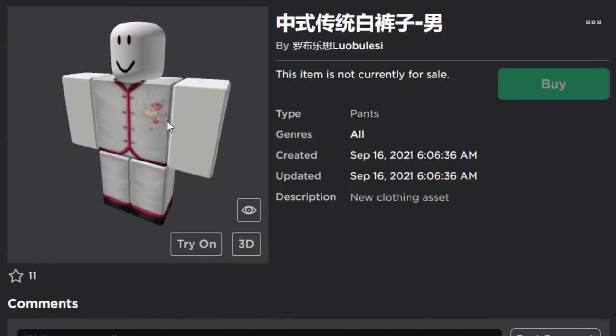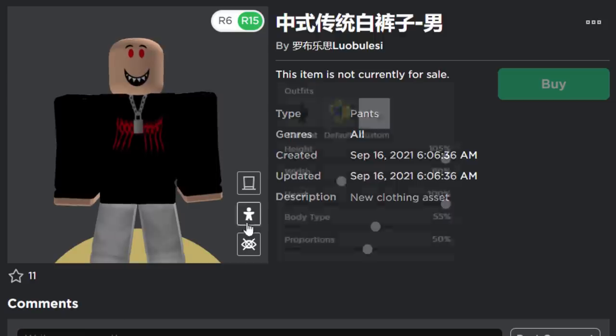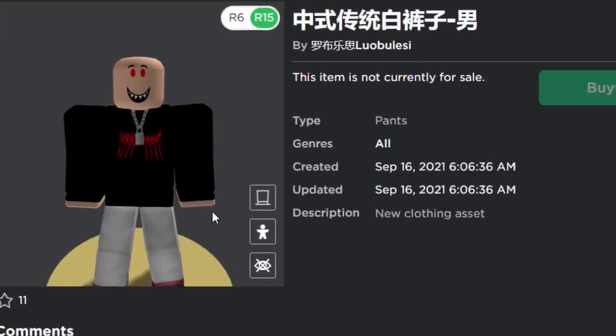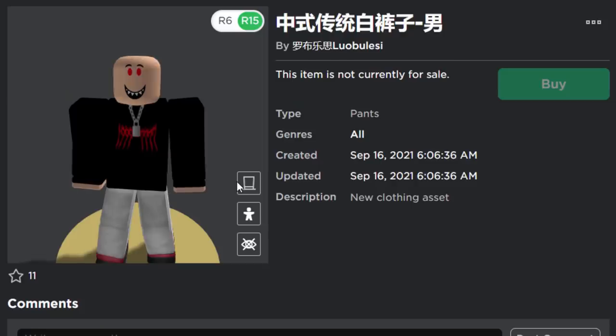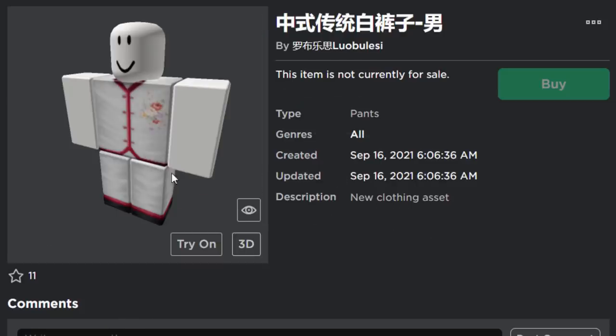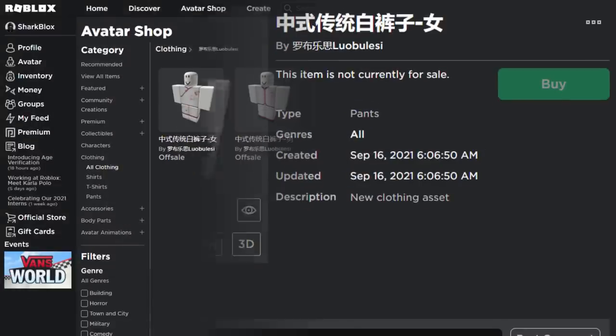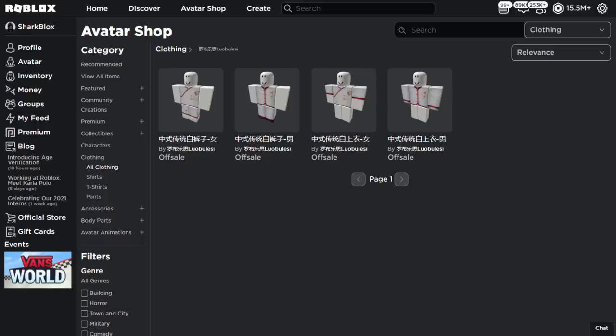This is the first one, designed for boys — pretty cool. I don't think Roblox has ever given away white pants for free, so if you always wanted white pants for your Roblox avatar, make sure to get this. Here is the girls version — it has flowers all over it, so pretty cool traditional Chinese white clothes.